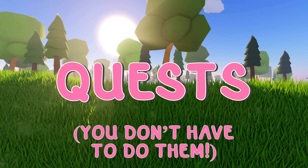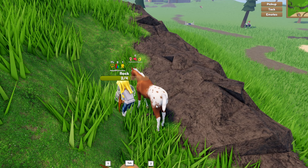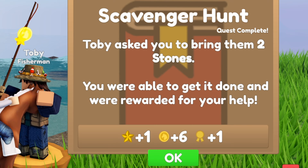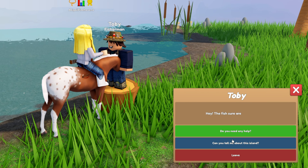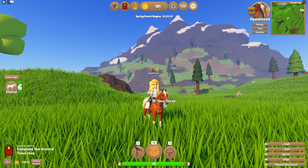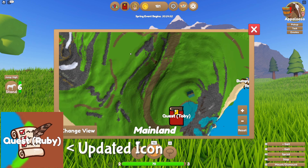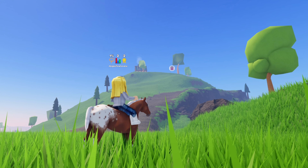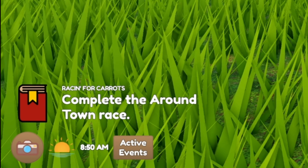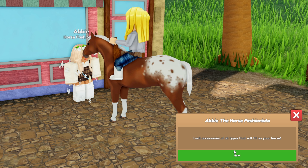Quests are actually non-compulsory in the game. They don't actually unlock the islands, they can be a bit repetitive, and there are actually better ways to level up. However, they do usually give you money and XP, and they are a good way to get comfortable with the game's mechanics and the map. To find a quest, open your map by pressing M or clicking the mini-map. Look for a red book icon and go over to it. If you have already started a quest, it will tell you the quest name and requirements in the bottom left corner. Usually it will be to get resources, catch horses, sell items, or talk to another NPC.